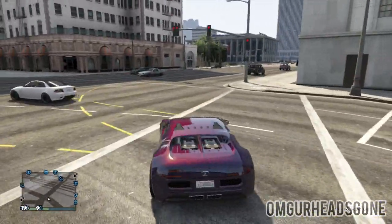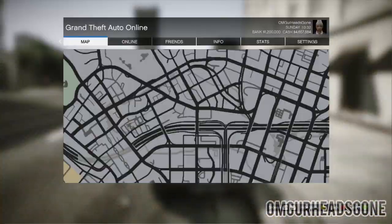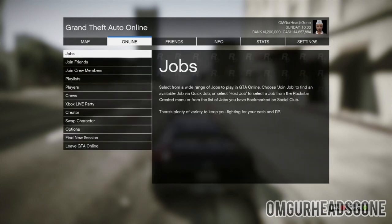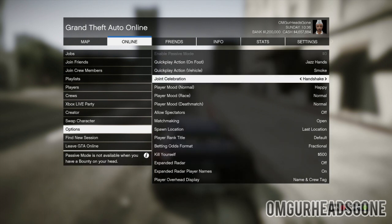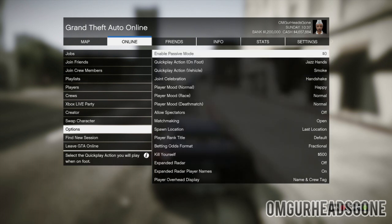If you guys do enjoy the video, remember to leave a like. Otherwise, here's how we do it. First you want to press start and you want to go to online and make sure that your spawn is set to last location. I'll show you right here.